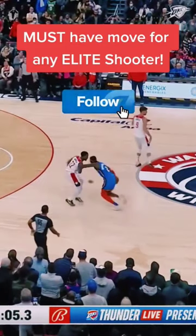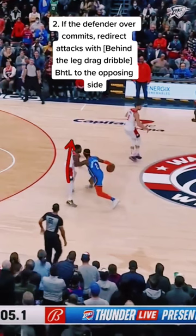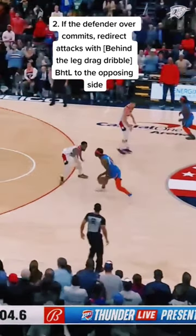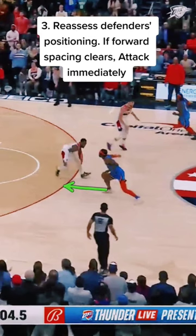A must-have move for any elite shooter: attack towards the middle. If the defender over-commits, redirect with a behind-the-leg drag dribble, then continue your attack as you create space from the defender. Pay attention to the defender's repositioning on defense.